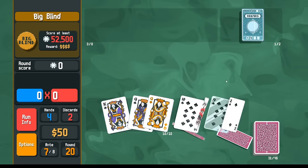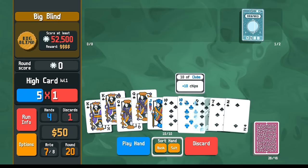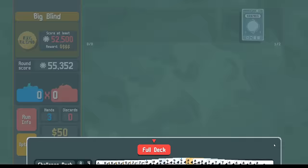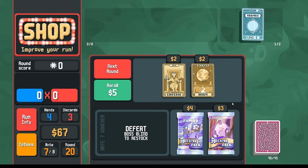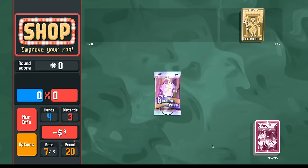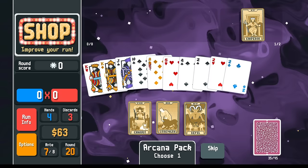We just need the one straight flush. King, queen, jack, ten, nine — let's discard looking for gold. Okay, there's my straight flush. We lose a nine but we still have three nines left. For the boss here I do need a little bit more scoring — maybe two glass cards or a glass card and a steel card. I know I just bought this but it only cost me two bucks and I'm going to sell it for a dollar — I want the Emperor.